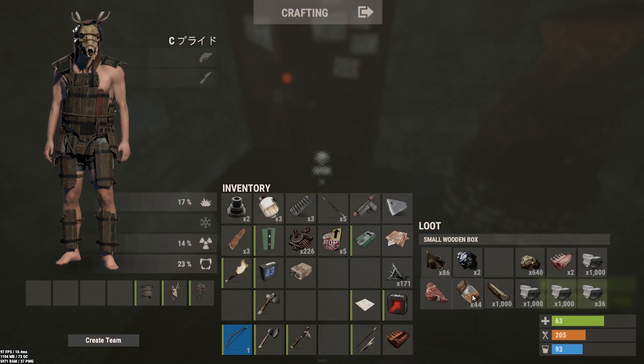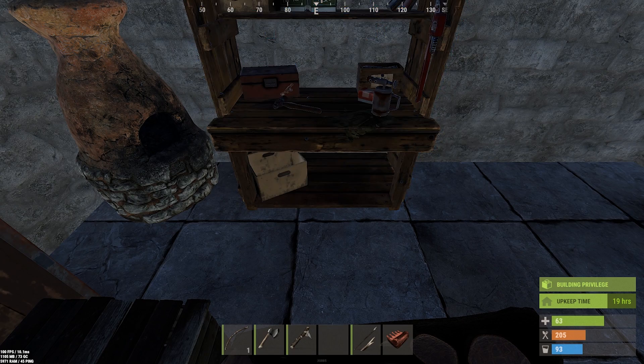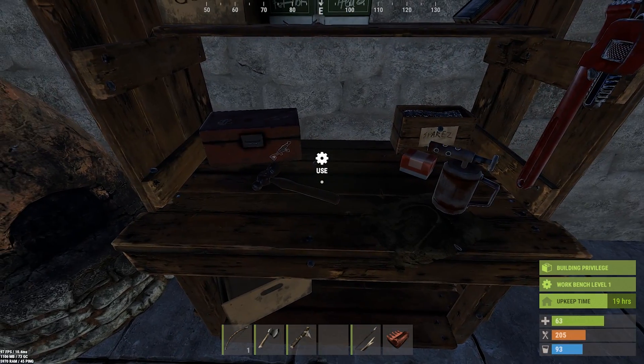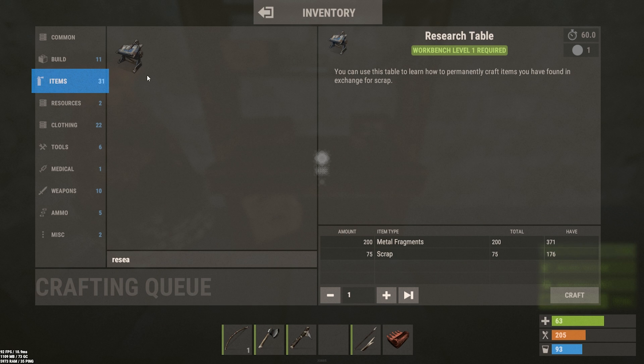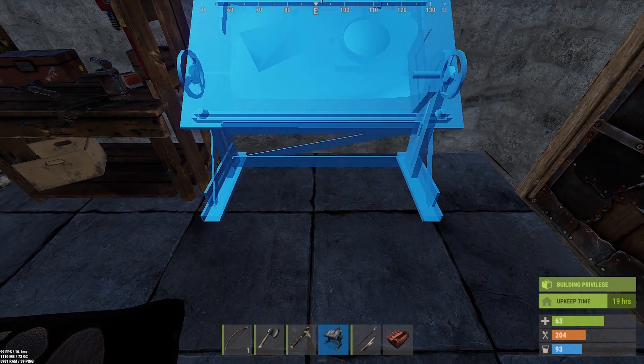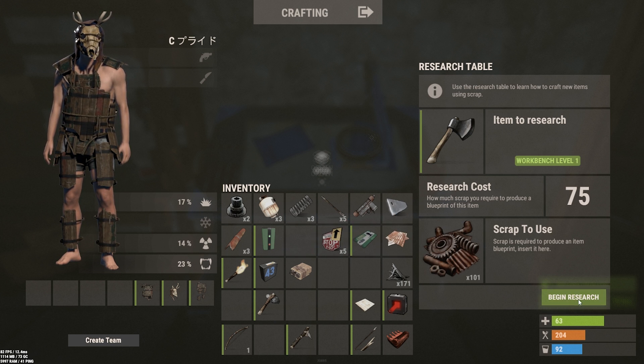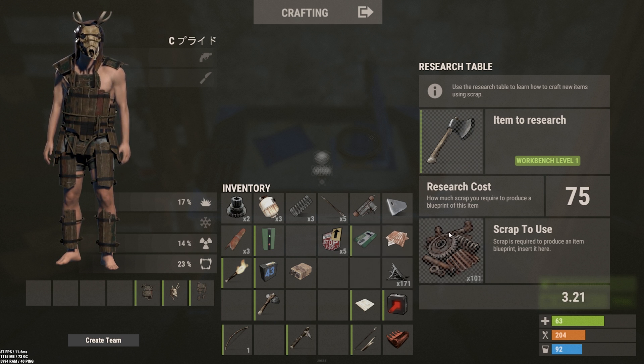The first we'll talk about are workbenches. Workbenches are used to craft items of higher tier — some require a tier 1 workbench, while items such as the assault rifle or rocket launcher require a tier 3. Gather up some scraps and metal to make yourself a workbench. Some items are locked and cannot be crafted immediately — they must be learned. For example, a metal hatchet: you found one, but if you lose it, you can't craft another. This is where the research table comes in. Most items you find in Rust can be learned in exchange for some scraps. So if you found something locked in the crafting menu, make sure you craft a research table and learn those items.